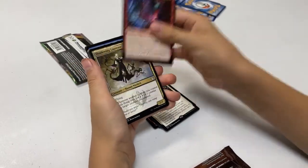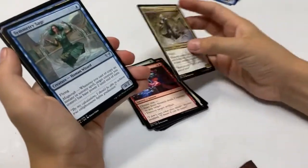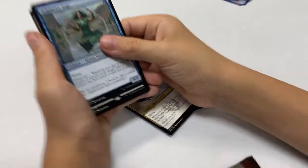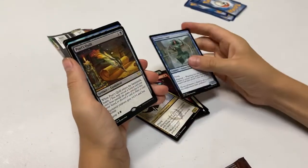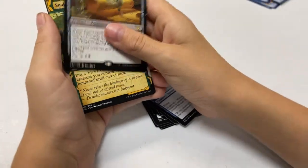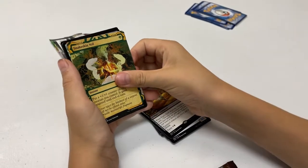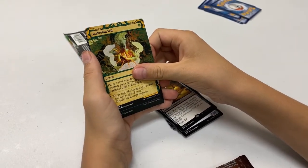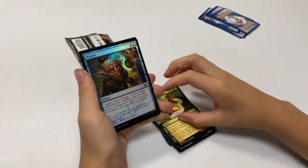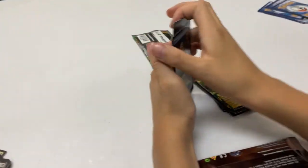Another uncommon — Shadow Duel. And then the rare — wait, that's a rare! Poet's Quill — okay. And a uncommon — Snakeskin Veil, that's cool. Oh, a foil common! Reject — that's cool! And a Pest token, and another Pest token.